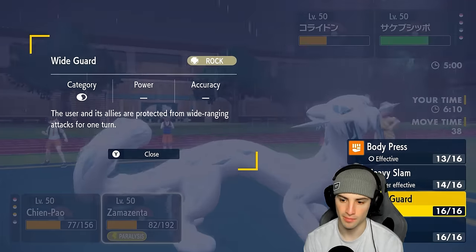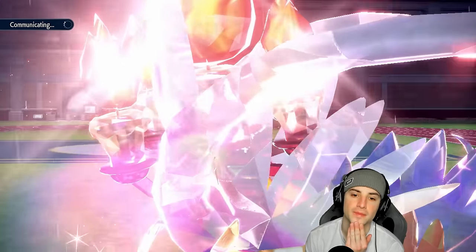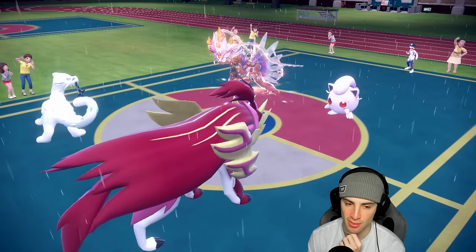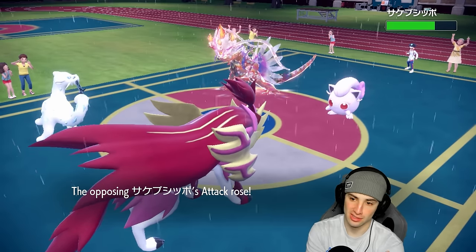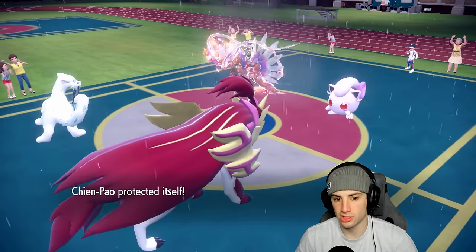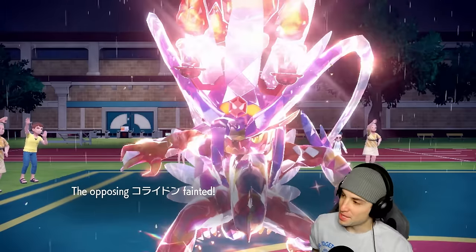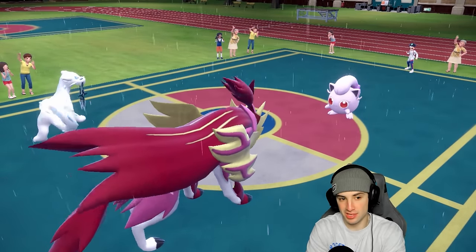Icicle Crash flies and does okay damage on Scream Tail. Heavy Slam is doing nothing because they Terastallized into Fire for some reason. I'm going to Protect Scream Tail and Body Press — still just keep attacking. Body Press, protecting Scream Tail to get speed back. I'm going to sacrifice Moltres for that. They go for another Breaking Swipe, so we protected correctly. Body Press for the KO — let's go! We pick up a KO.